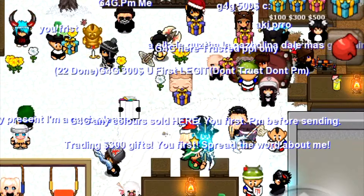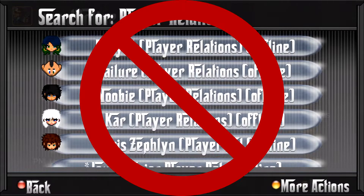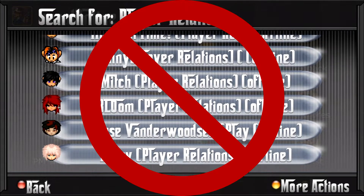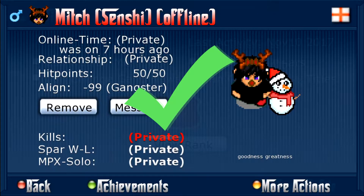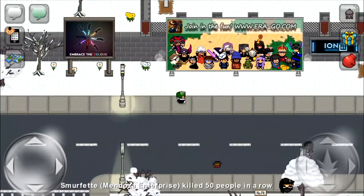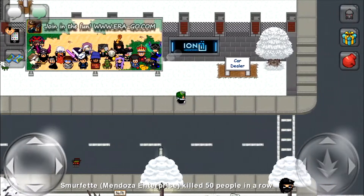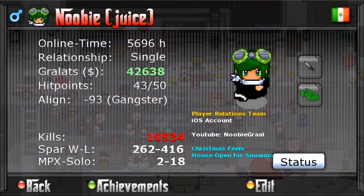I suggest just gifting the people that you know and can trust, who'll gift you back. Also, please do not gift staff members on their staff accounts — you cannot get a gift back from them if you do that. Please gift their iOS account instead, as then they can see who gifted them and it'll actually matter on their iOS rather than their staff account.